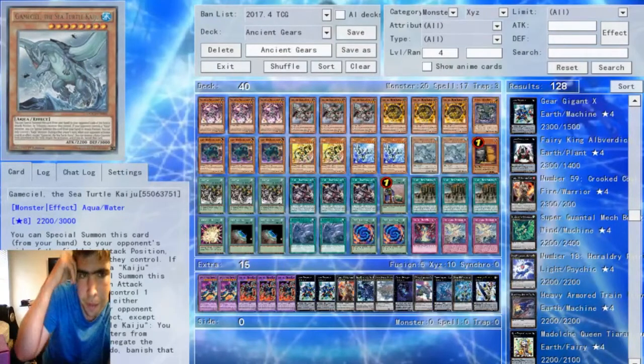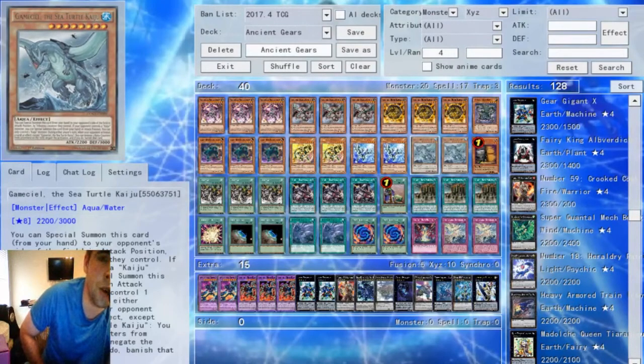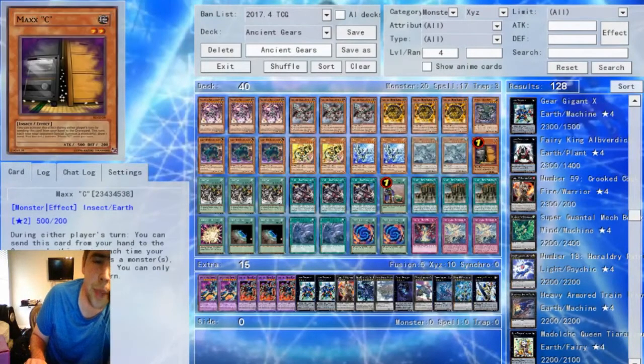Then we have the two Gamma Seals. Sometimes, as big as these monsters can be, Ancient Gears don't have the easiest time getting over a big monster like Chaos Max without burning a lot of resources. Yes, Lightning is a card, but Gamma Seal is pretty good because being able to get rid of that problem monster is always nice and you just attack over it. You can play other cards in that slot, but I feel like Gamma Seal is pretty strong. And the one Maxi — because it's Maxi — as long as it's legal, you should probably play it at the max amount you can.